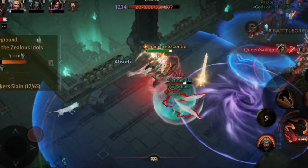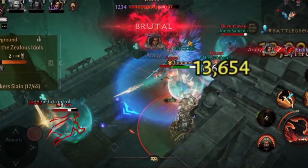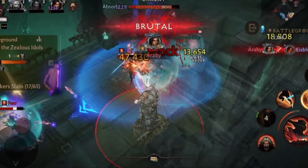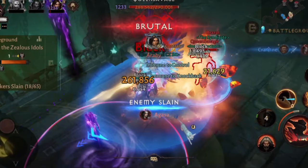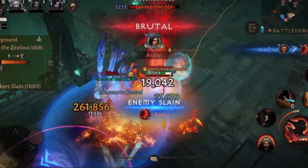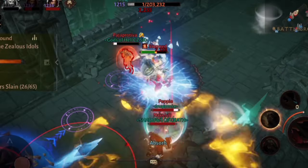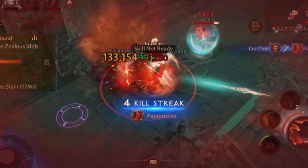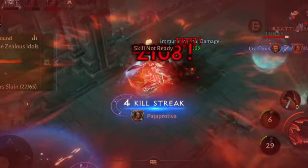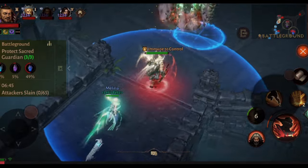I call it the shotgun build, because it just feels like one. Heavy short range damage that can insta-kill. When you're the carry you get easy 100 to 250k crits in PvP. Those get lower when enemies' armor is similar or greater than your armor penetration, but still it hurts like hell, and we still have CC utility and additional damage sources to stay viable.